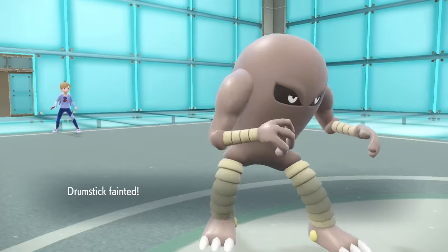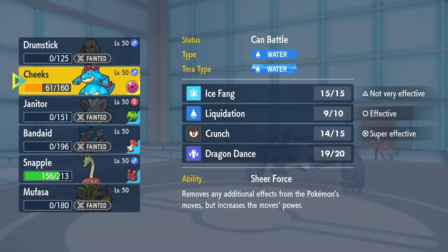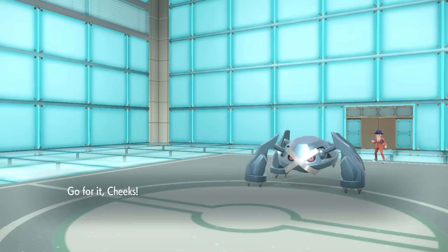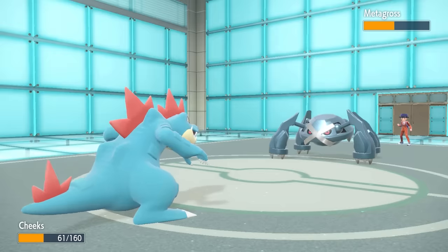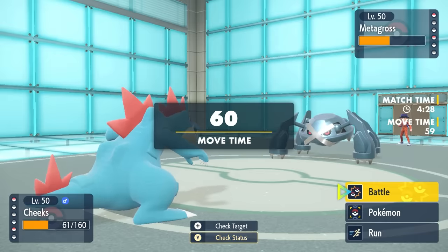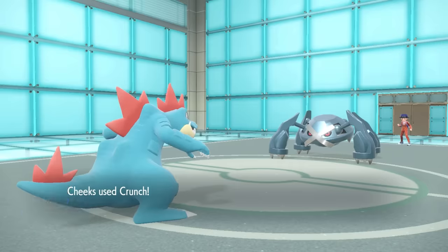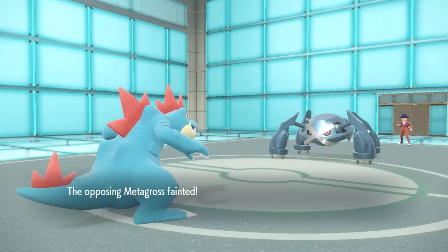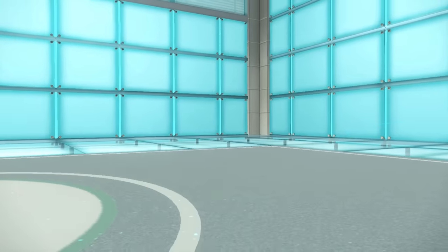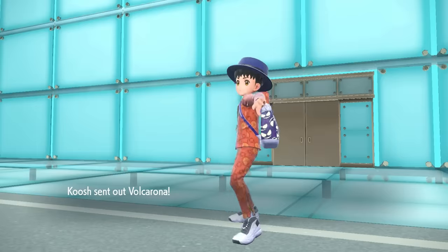They go for Meteor Mash, which knocks out Hitmonlee and gives them an Attack Boost — overall just rude. Now it's 2v2. I go into Feraligatr. Even at plus one attack without the Choice Band, Metagross can't knock me out with Bullet Punch. They decide to go for a different attack, but I outspeed and finish it with a Crunch, because Sheer Force Feraligatr with Life Orb is an absolute menace.